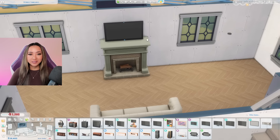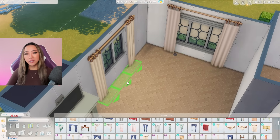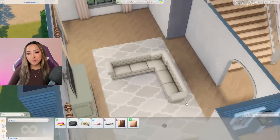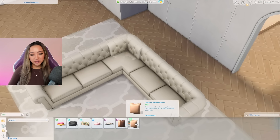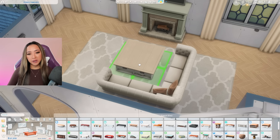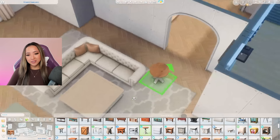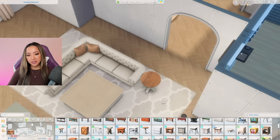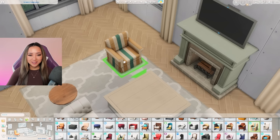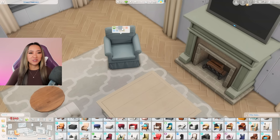I don't even know why I bother to try and set a budget — we all know I'm just going to go over it. I overlapped these two couches to create a sectional couch, and now I'm covering up this little clipping with a pillow, raising it up using the Control+9 key. For the coffee table I like this large square one from the Parenthood pack, especially since we do have some kids living here, and just this wooden end table from the Horse Ranch pack to add a little bit of a rustic vibe.